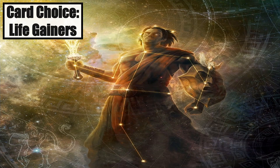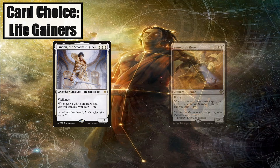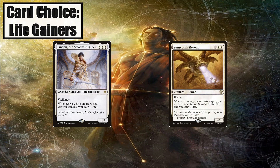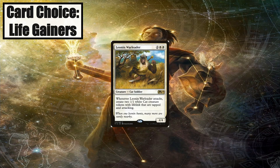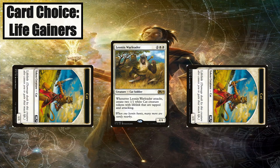This is a creature-heavy deck and we should be attacking a lot, so Linden, the Steadfast Queen should be triggering pretty often. The important thing to note is that she has a trigger for each white creature you attack with, which is exactly what we need to synergize with the rest of the deck. Sun-Scorch Regent is great for multiplayer and will get gigantic very quickly, especially good for a flyer. He'll also be getting us plenty of lifegain triggers and is a great threat that your opponents have to answer for only 5 mana. Leonin Warleader creates two tokens on attack, triggering Daxos and other lifegain effects. The tokens are attacking and have lifelink, giving us two lifegain triggers when they deal damage.